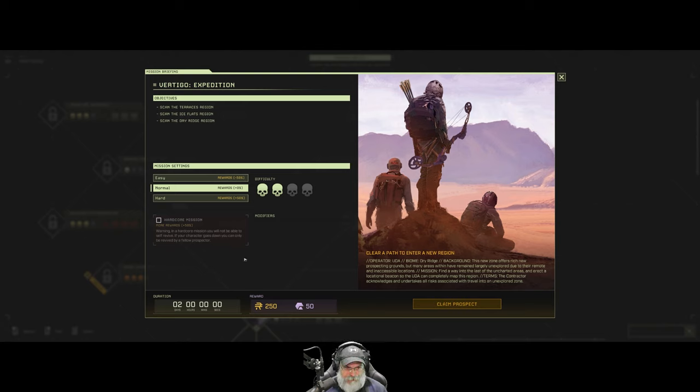Yeah, why don't we try this one? I'm just going to do it on normal because normal Sticks missions are challenging enough. If we did it on hard we'd get 375 exotics versus 250, but I'm just going to do it on normal because I don't feel like having a super hard challenge. All right, let's claim the prospect.